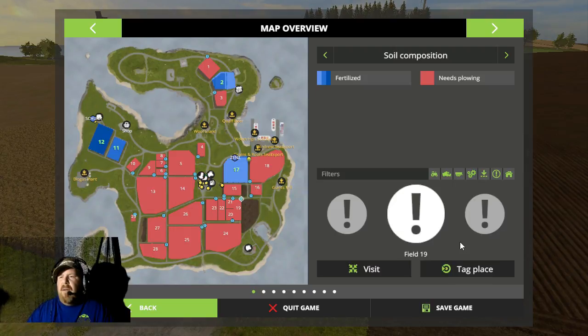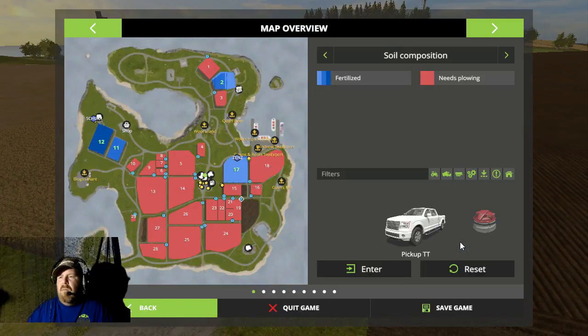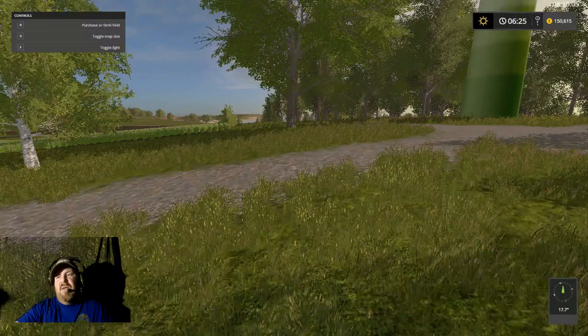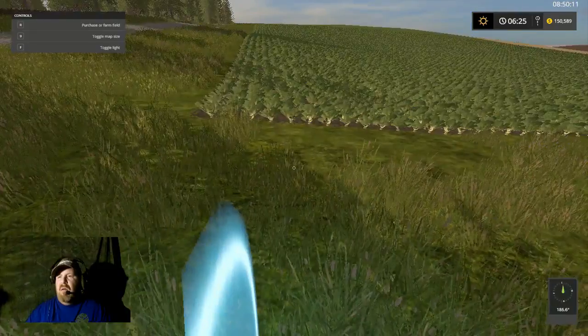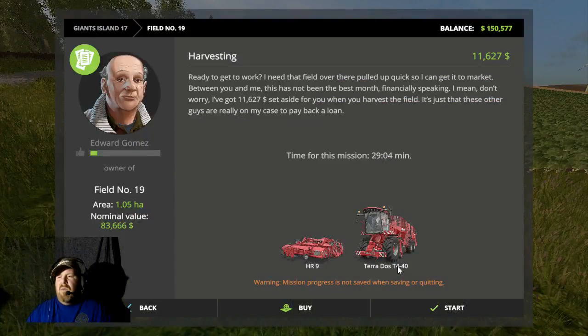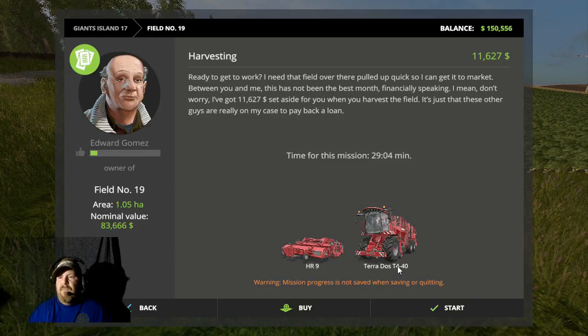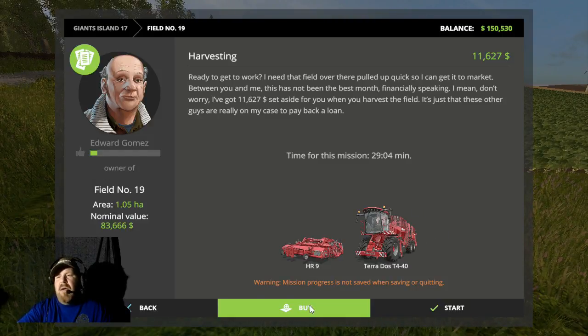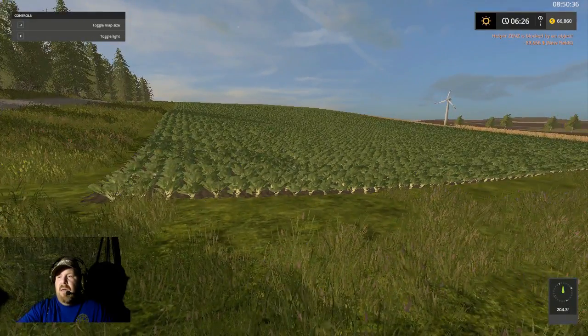Let's look at these fields right here. I got a hit — I forgot about that. Oh hey, a windmill! We do need some folks — it's 11,000. I'm thinking about buying it. Let's buy it — we need some sugar beets for the pigs.